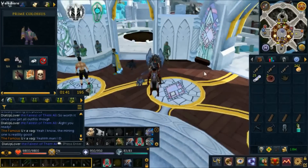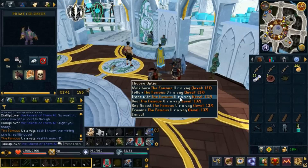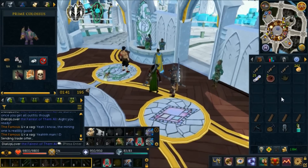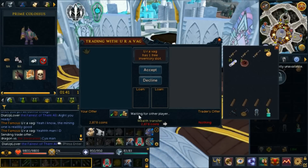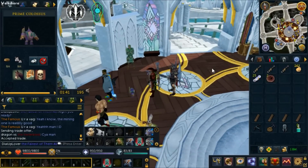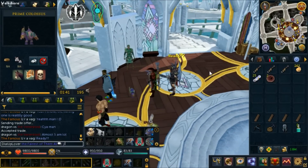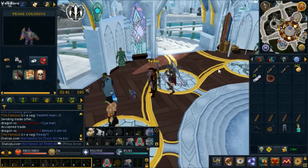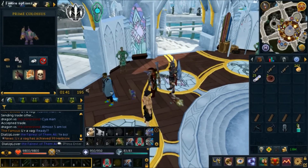Hello everybody and welcome back to RuneScape 3 from scratch. Something pretty cool is about to happen — I'm here with my buddy and I'm going to trade him real quick and give him this grimy fell stock. Let's see what he can do with it. Yeah boy, let's go — and there it is, he has achieved 99 Herblore, which is absolutely sick!